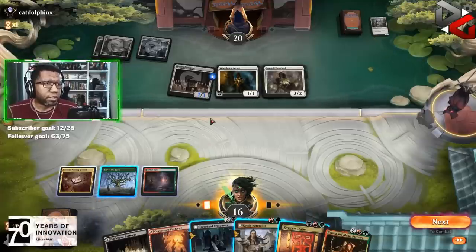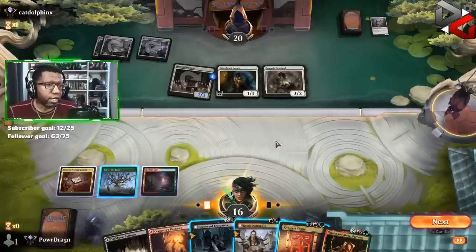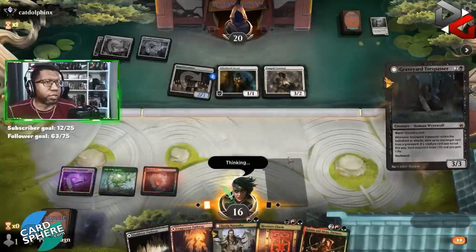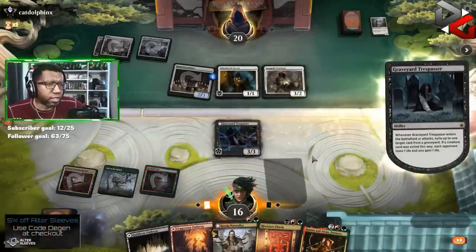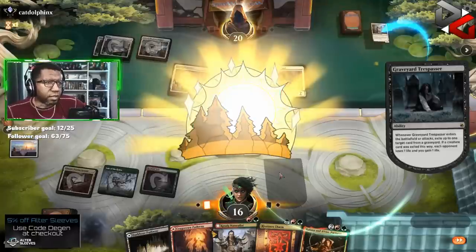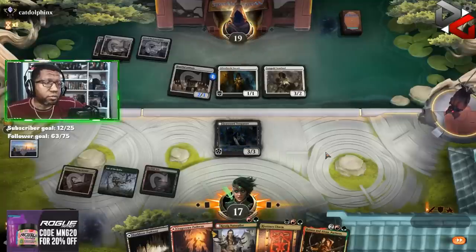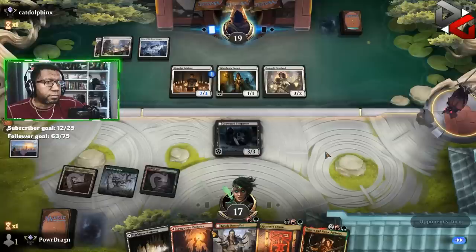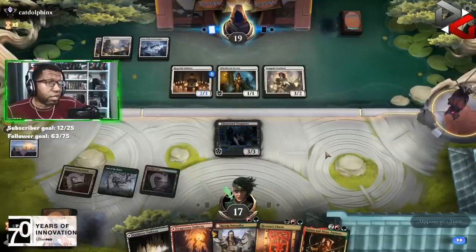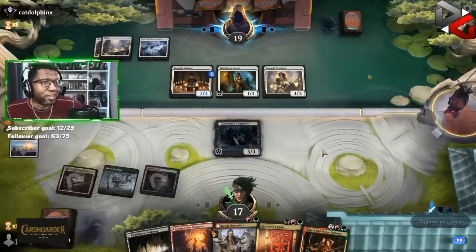Boy I don't love it. But do we wait — is that too greedy? And then try to get two creatures in the way? I guess we do this, right? Because if they target the Trespasser they'll have to discard at least one other thing. Then maybe we get lucky — Riveteers Charm, keep a three-power creature alive, survive some amount of damage, and figure it out after that. Maybe we could also play Halana and Alena and hope that survives. Not in the best spot here.